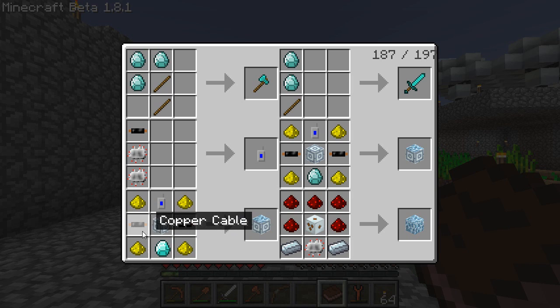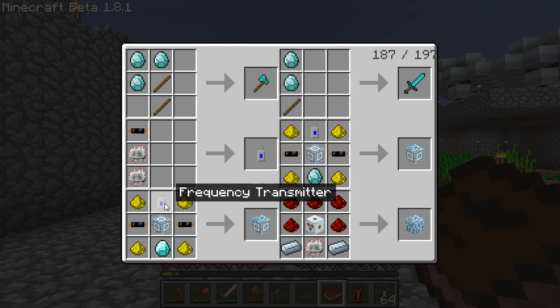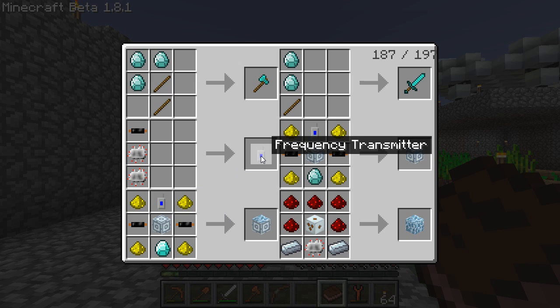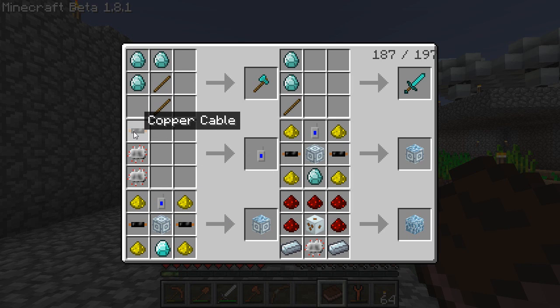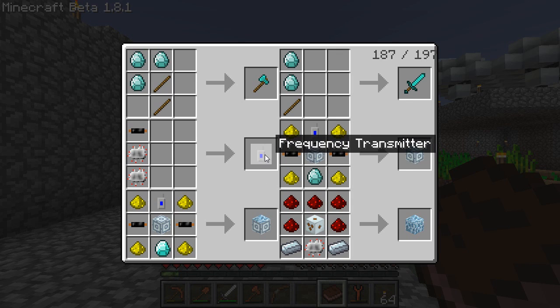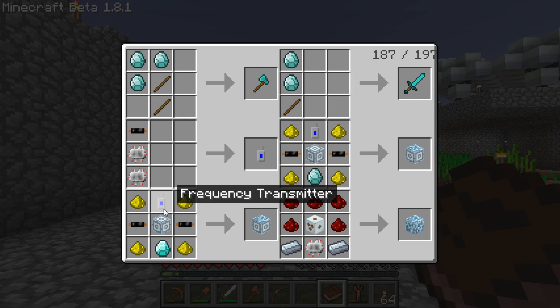To make the teleporter we need two copper cables, one diamond, four glowstone dusts, and one frequency transmitter. The frequency transmitter is easy to make - it's just two electronic circuits and a copper cable. We're going to make two teleporters because you obviously need two places like portal A and portal B. You also need a third frequency transmitter to control it, so we're going to make three of these and bang out two teleporters using two of them as components.